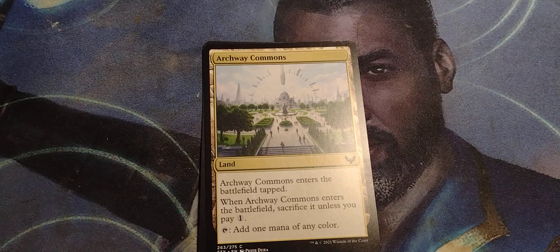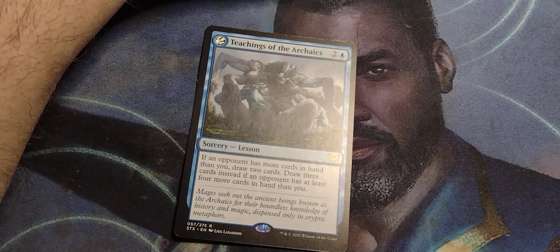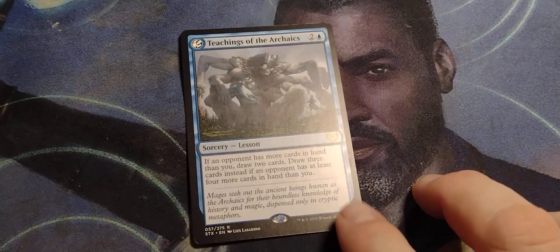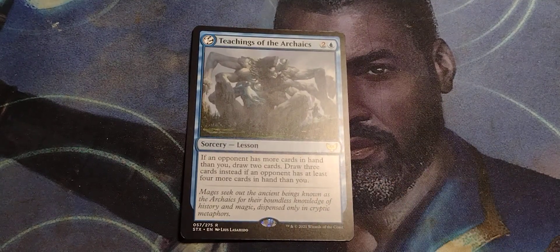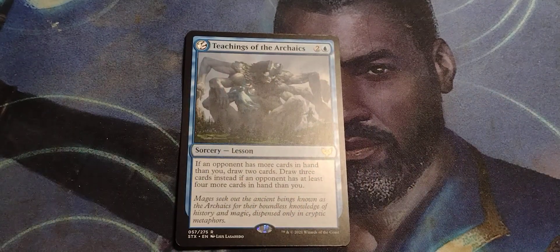Archway Commons gives one mana of any color, which is good, but you gotta pay to play. Teachings of the Archaic is an alright lesson. The problem with blue is, unless you're doing a mirror deck or facing another player who's also playing blue, I don't see a point where blue has fewer cards in hand than other players. I don't see how that could happen.